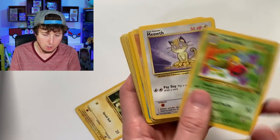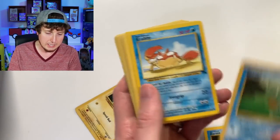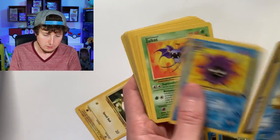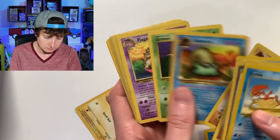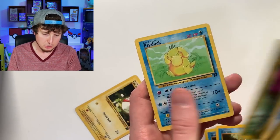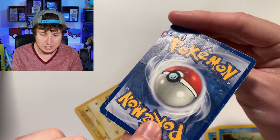Here is some more cards. Cubone, Meowth, Mankey, Horsea, we got Krabby. Let's go through these a little bit faster. Zubat, Psyduck — yes, the best Pokemon in the entire world. What else we got here? Eevee's Charmander, Dark Muk, and a very, very bent Psyduck. That Psyduck has seen better days, but we're going to keep moving forward.